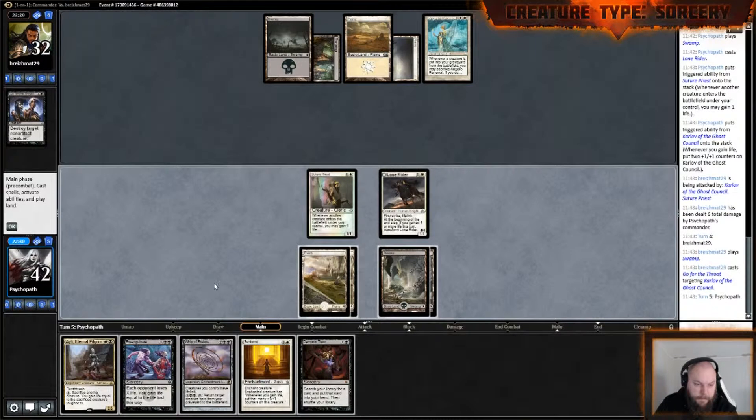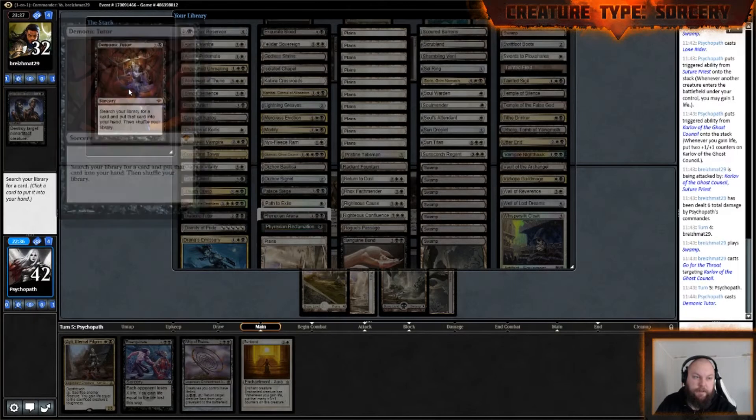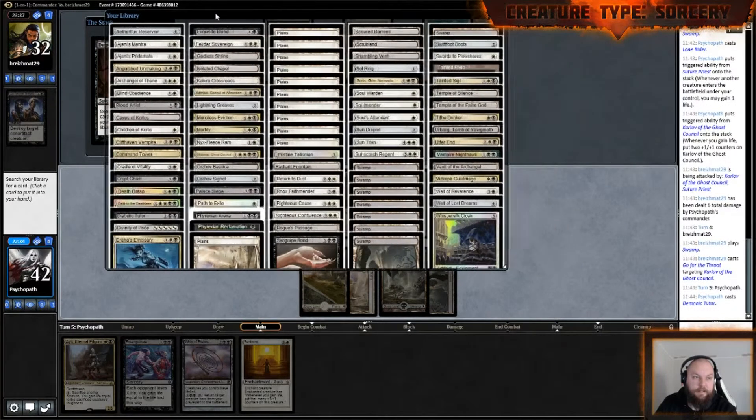I would like to flip this — need to gain more life. Tutor, tutor. I really want to play my boss again. I'll tutor for something, see what we find.